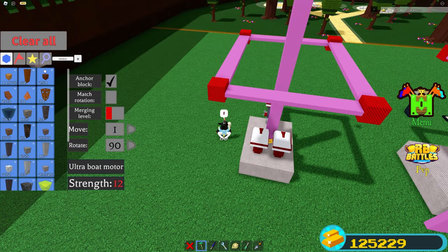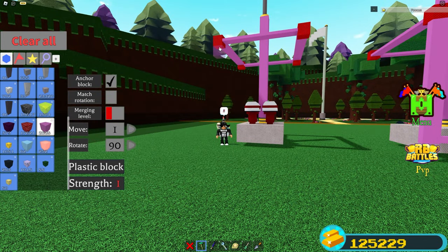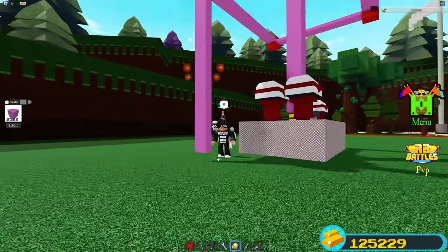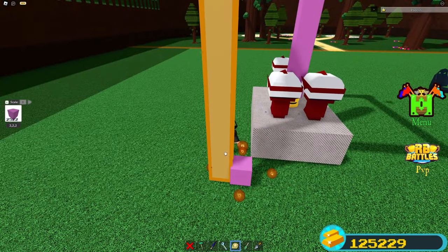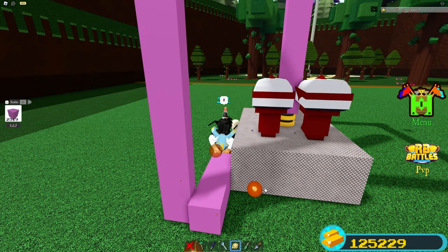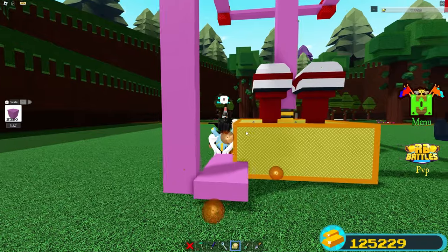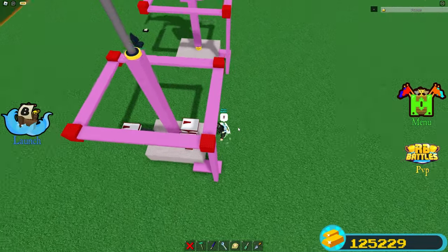After this, we're going to connect this block to the bottom block. Go ahead and get our plastic block, place a block right here, and scale it in one time. Then scale it all the way down right here so it matches that length. Place a block right here, scale it right here, and connect it. Then you guys can scale this down, and it should be connected.